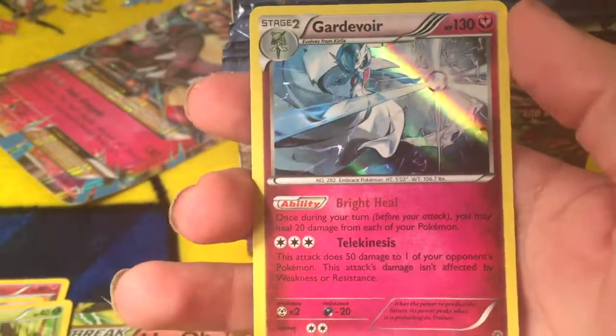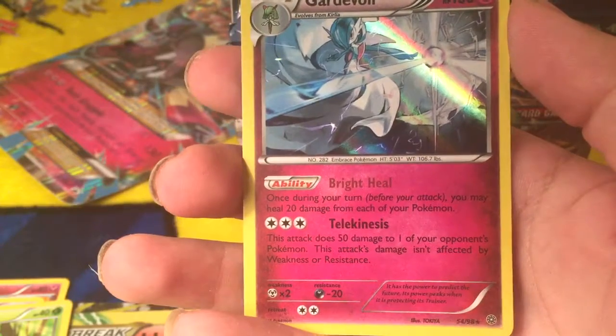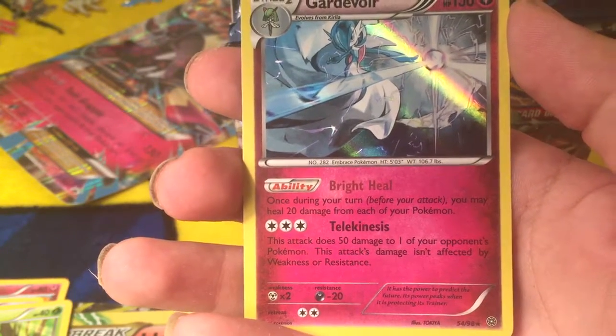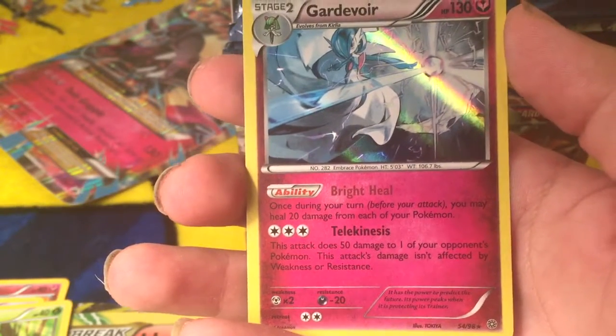Gardevoir! Bright Heal — once per turn, before your attack, you may heal 20 damage from each of your Pokemon. This attack does 50 damage to one of your opponent's Pokemon, and this attack damage isn't affected by weakness or resistance. Nice.